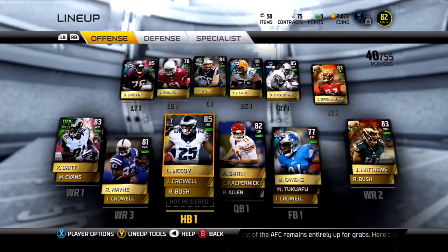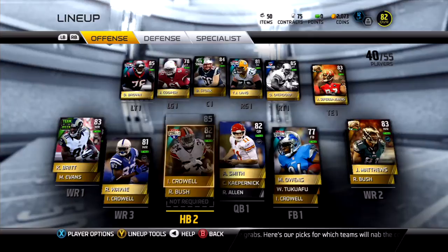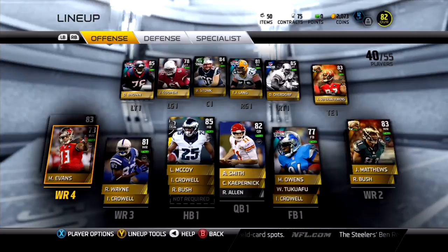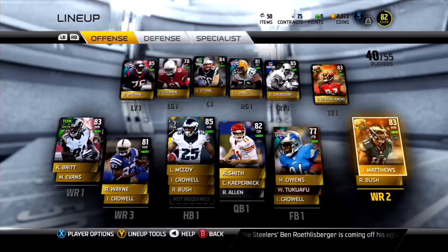We got Alex Smith at quarterback, LeSean McCoy — they gave him to us for free — he's at 85 overall, but my second running back is Isaiah Crowell from the Browns. Reggie Wayne at wide out, Kenny Britt, with Mike Evans below him. The Mike Evans card I have isn't the card I want — I want the 80 or 94 overall Mike Evans.